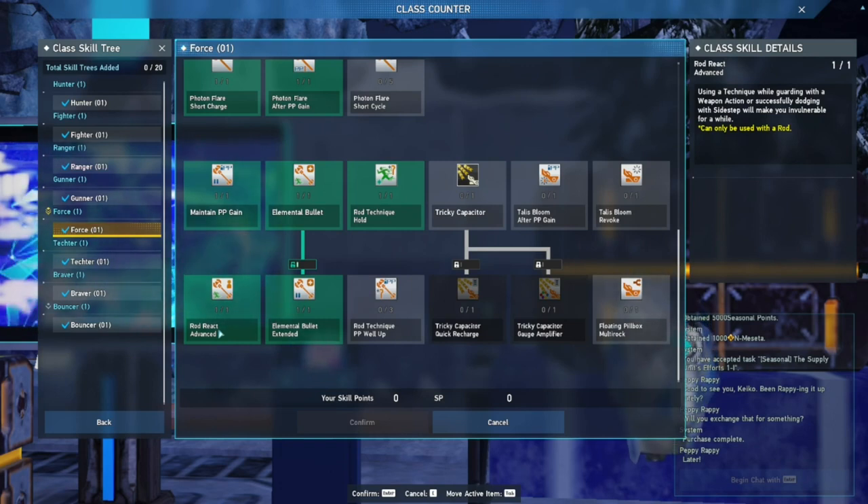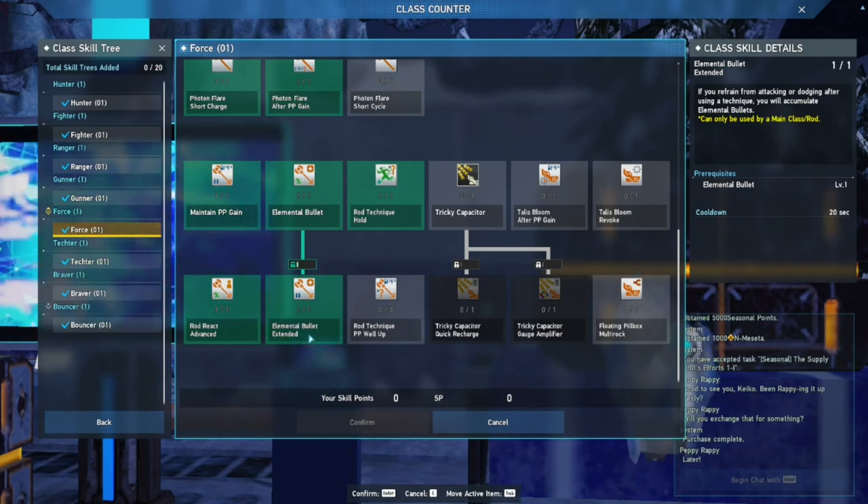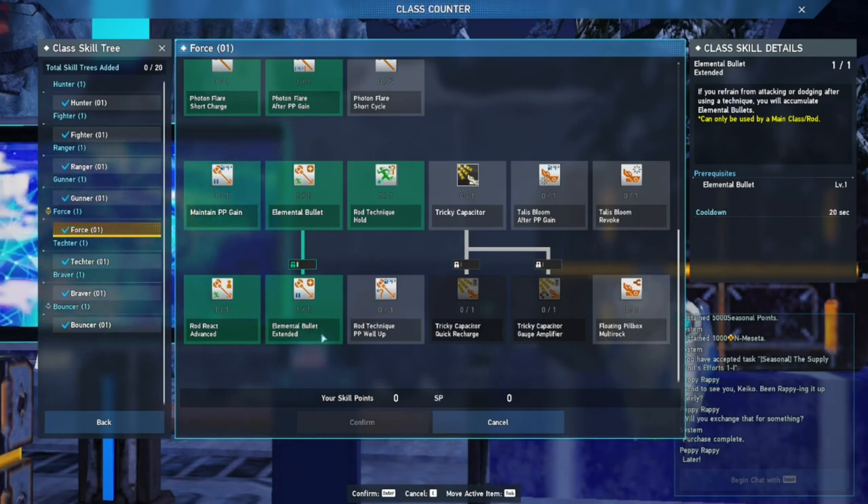We've got Rod React Advanced: using a technique while guarding with a weapon action or successfully dodging with sidestepping will make you invulnerable for a while — it just gives you iframes, which is always nice to have. Then there's a buff to Elemental Bullet called Elemental Bullet Advance: if you refrain from attacking or dodging after using a technique, you will accumulate elemental bullets. This basically just gives you free elemental bullets after a while, although I don't really see how refraining from attacking triggers it since I'm always spamming techniques — but that's just my lack of knowledge.